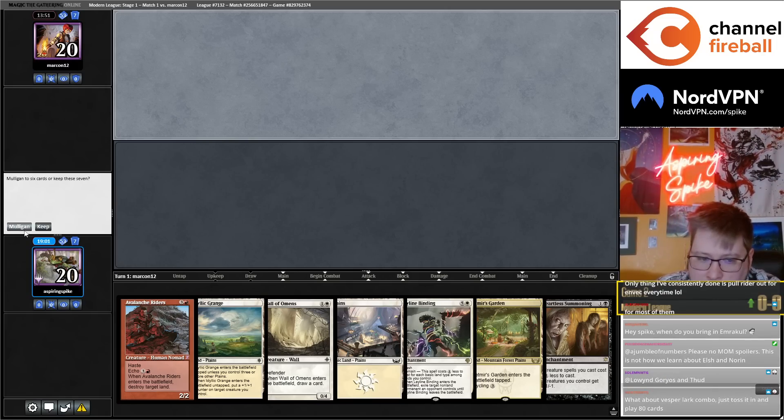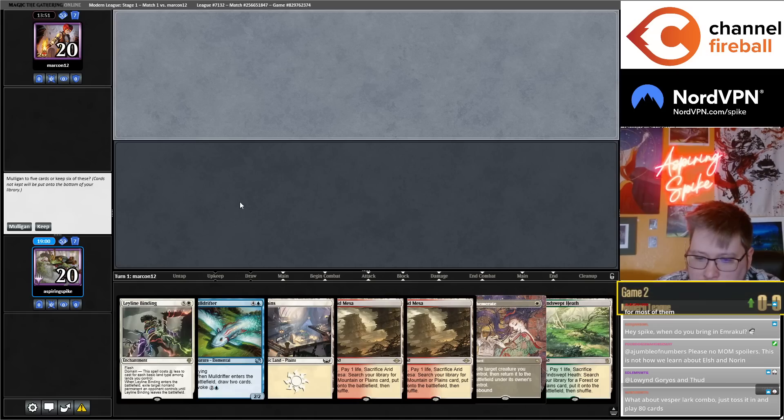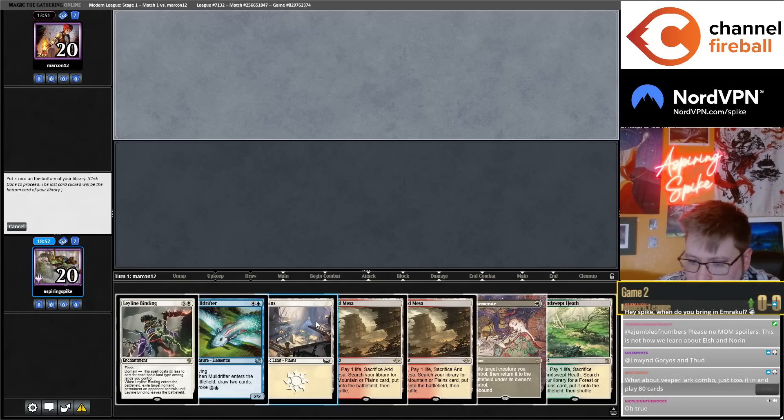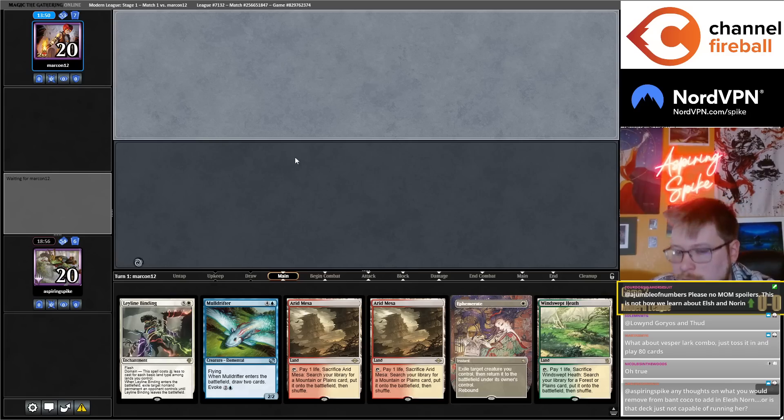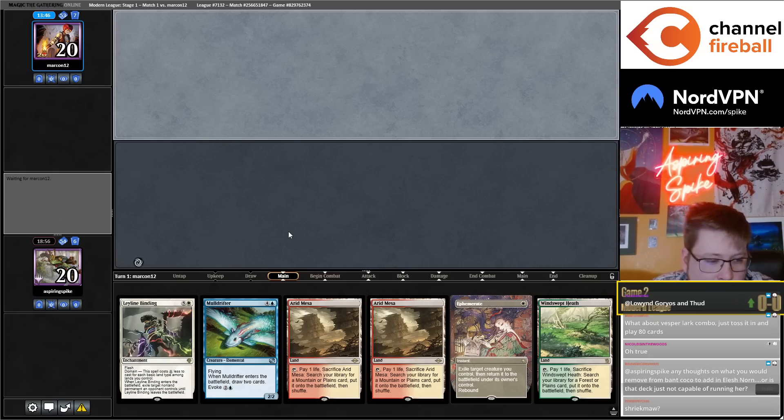I think I have to mulligan. I would love a Solitude start. This is just not a matchup where I can wait forever. Any thoughts on what to move from Bant CoCo to add Elesh Norn — is the deck not capable of running her? I would cut the CoCos.